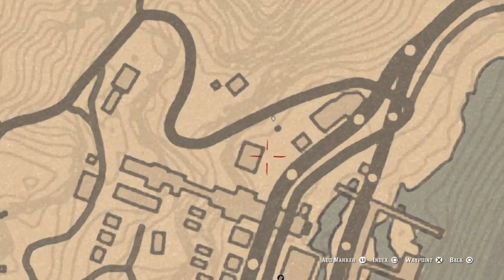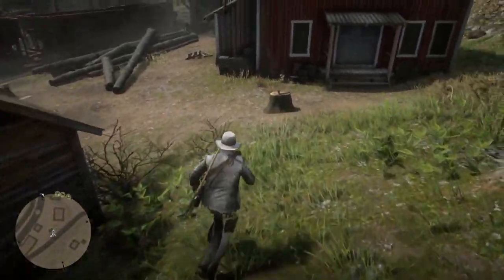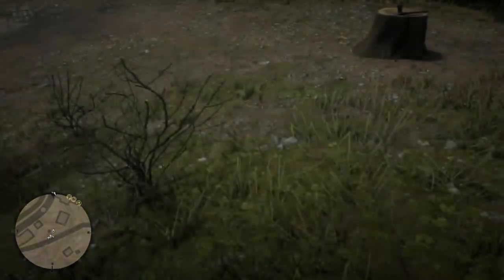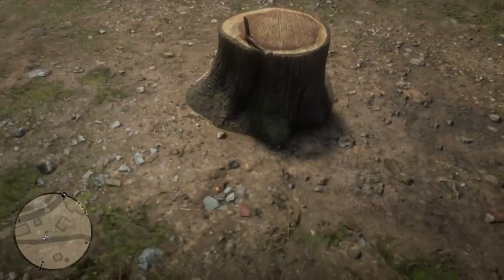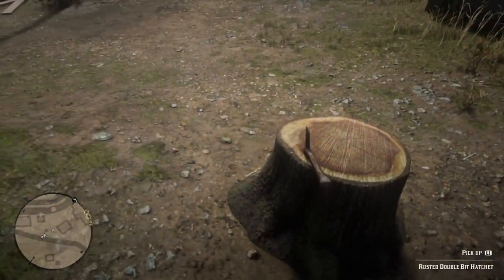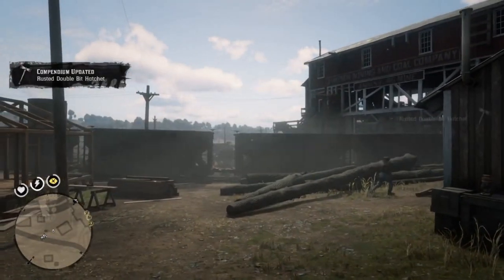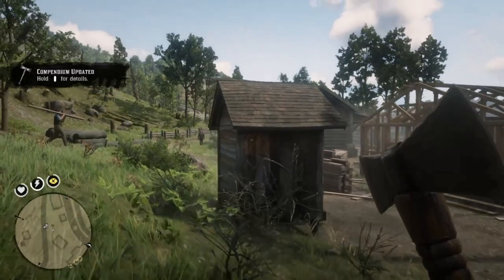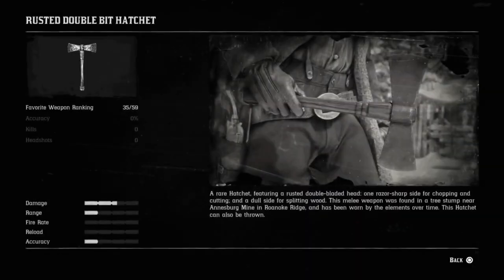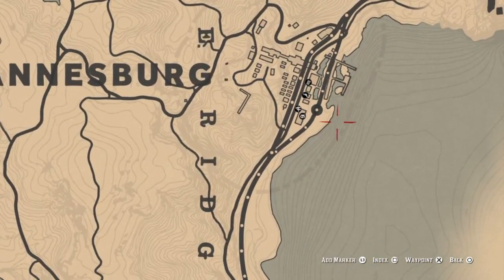For our next item we are in Annesburg itself, right here just to the north of the town. Come to this building area and again in a little tree stump you'll find your next item: the rusted double bit hatchet. Yes, yet again it is another throwable weapon, so remember to pick it up if you throw it.